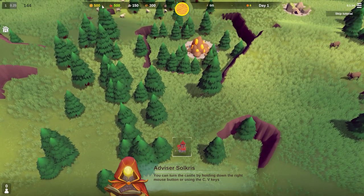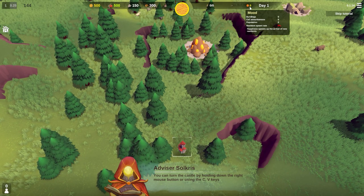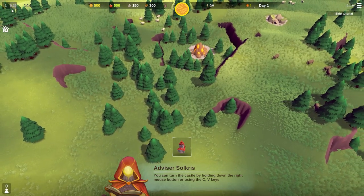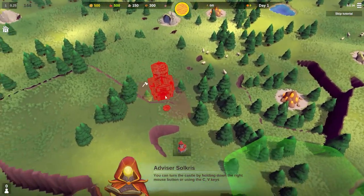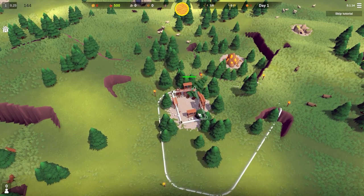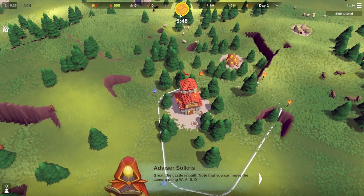Quick rundown of the UI - all resources are on the top. You've got sunstone which is for building military type units, food obviously for people, stone for buildings same as wood, and then special resources. You've also got population, mood, and overall day count. The main one to watch is the sun indicator at the top showing how long before we get attacked. Let's build a castle - I want it in a higher up area. It's placed and getting built automatically with a worker. We have about six minutes in real time.